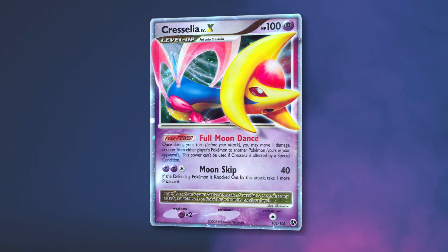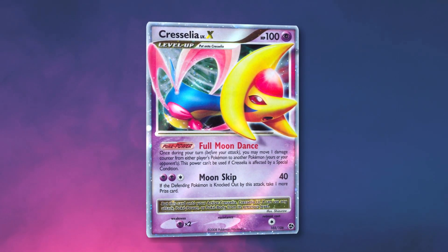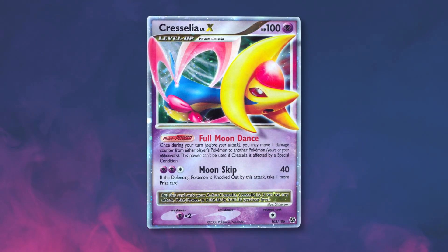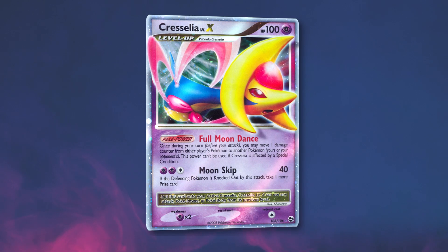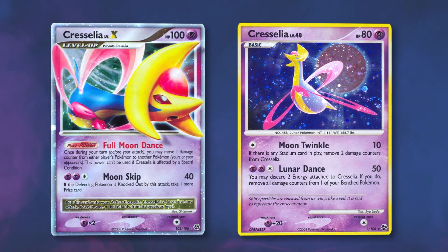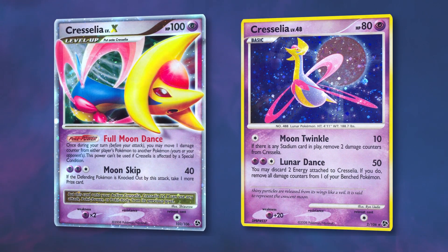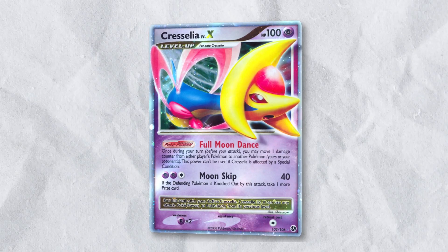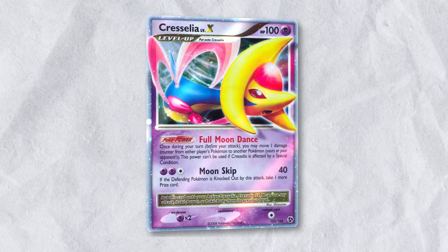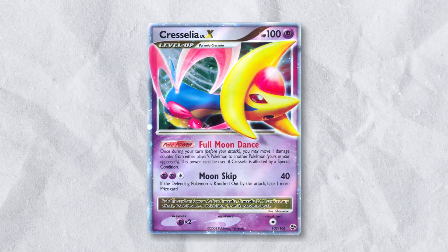The oldest iteration of this extra prize-taking attack is Cresselia Level X from the 2008 expansion Diamond and Pearl Great Encounters, and it's one of my personal favorite Level X cards ever. Note that this was not a basic Pokemon like Iron Hands EX, so there's an obvious difference in speed and power. Cresselia Level X was used as a niche attacker in very tactical decks, since its damage output wasn't enough to knock out full HP Pokemon.